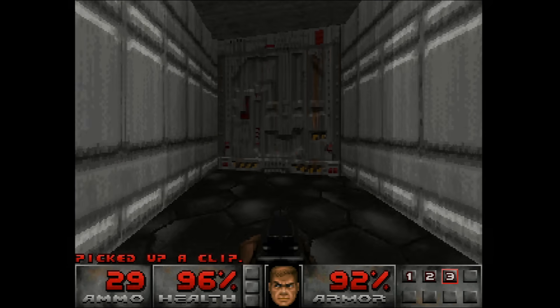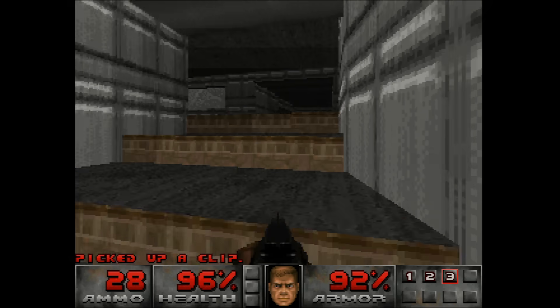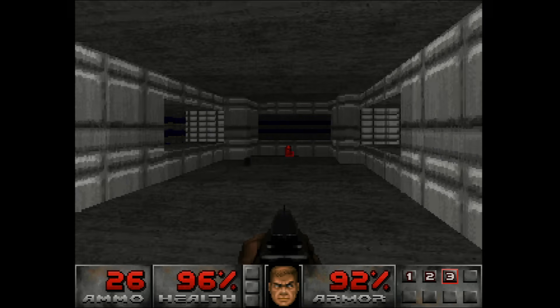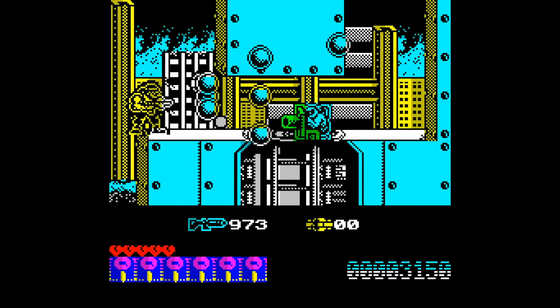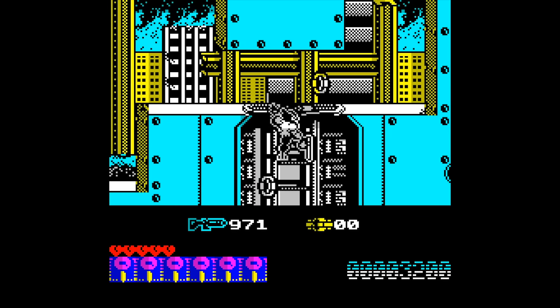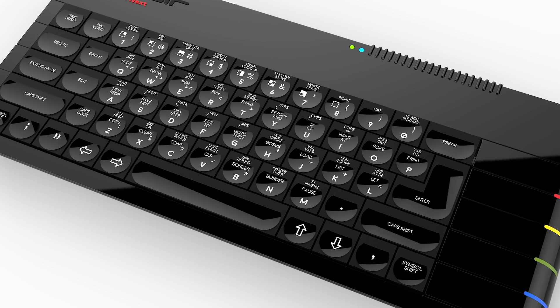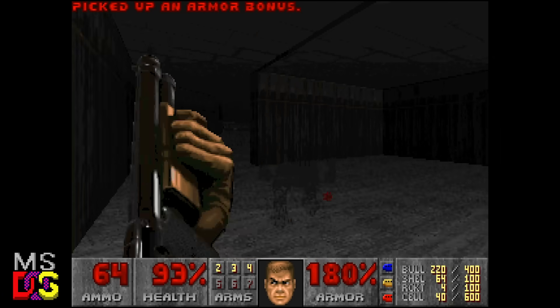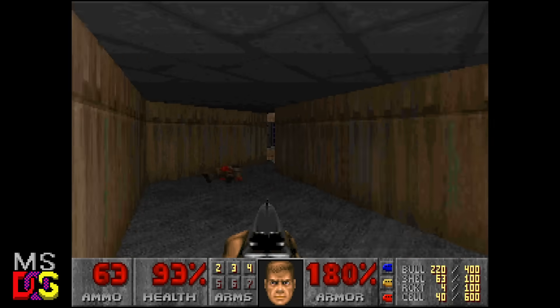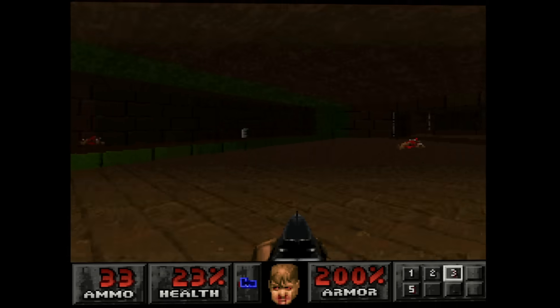Doom for Sega Saturn is a very slow game. This infamous port, released after the PlayStation version, is one of the last official ports and it's not good. Saturn Doom was ported by Rage Software, with main programmer Jim Bagley. The original pitch was to port the PC version of Doom to the Saturn with the entirety of Doom 1 and Doom 2 included — but ultimately he had to settle on porting the PlayStation version. Originally, Bagley wanted to build Doom with the Saturn hardware in mind, taking advantage of both video display processors and the dual Hitachi SH2s.